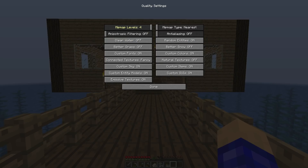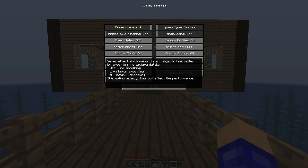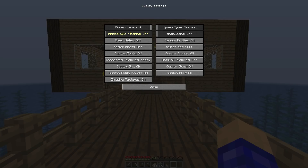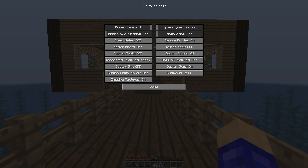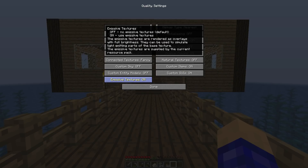Now go to Quality. Mipmap Levels — I don't mess with this too much because moving the slider causes a lot of lag. You might want to turn it down, though the tooltip says it doesn't usually affect performance. Clear Water — off. Custom Fonts — off. Custom Sky — off. Custom Entity Models — turn that off; it will lag for a bit while it changes things in the world. Emissive Textures — turn that off.